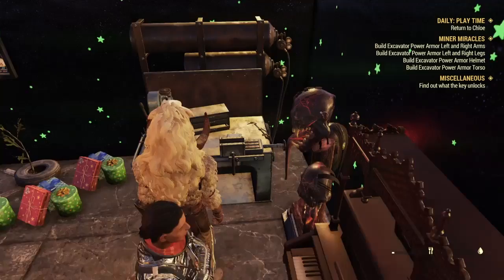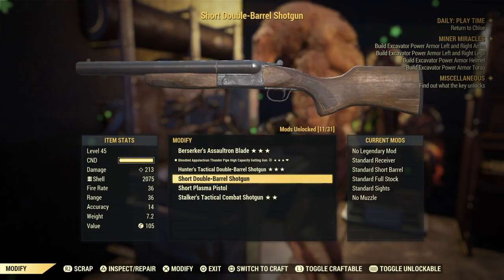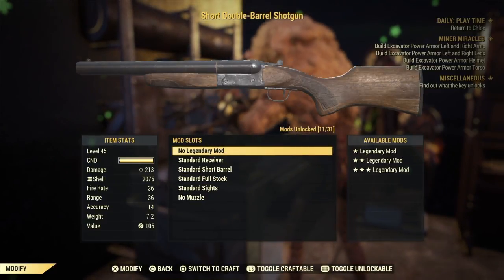You can do this glitch on any crafting station — I'm just going to do it on the weapons one — and you need at least 5 legendary modules in order to do this glitch.